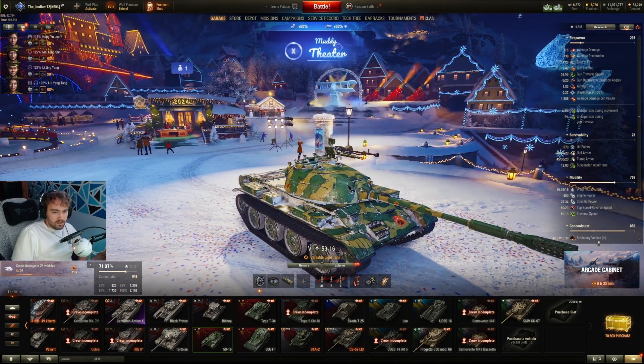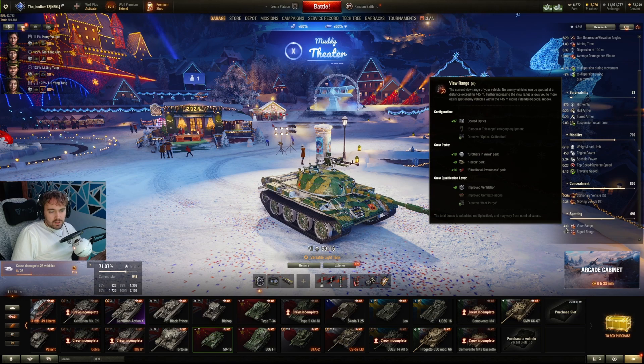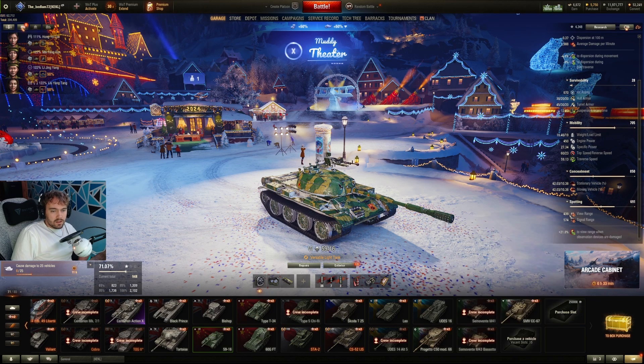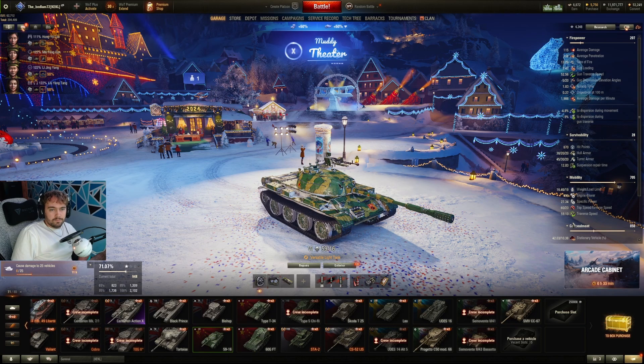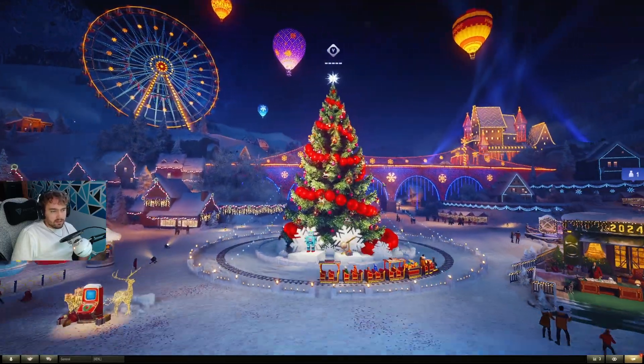Don't forget to put your camo on your tank, as you can get this up to 42%. View range is 439, which for tier 6 is decent. Obviously when you get into tier 8, you can be sort of combatting the medium tanks that have the same amount as you do. But for me, this is the best tier 6 tank there is.